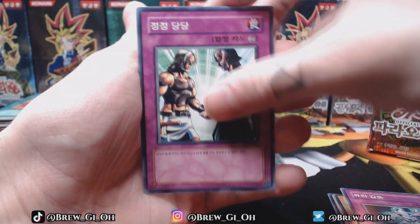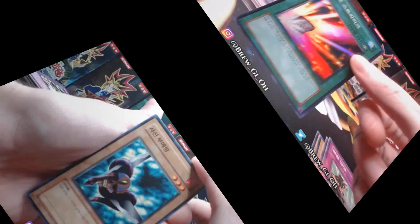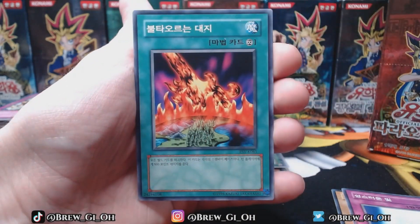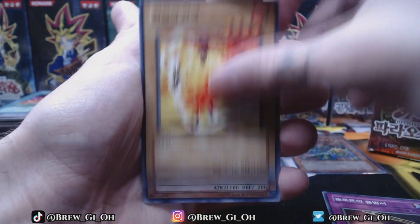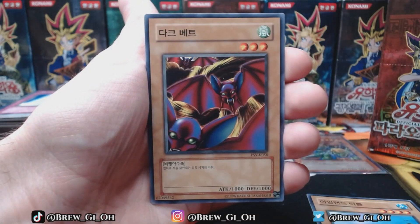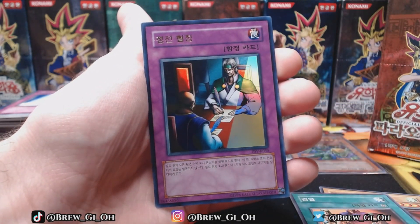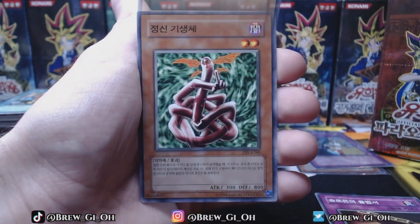This would be the last one in it — Fairy Meteor Crush. Very cool. Just digging for the two ultras now, whatever rares are left. Goblin Attack Force! Very cool. Maybe this one will start us off strong with the secret. This is where one of the ultras is — Ceasefire. Yeah. Secret hunting.